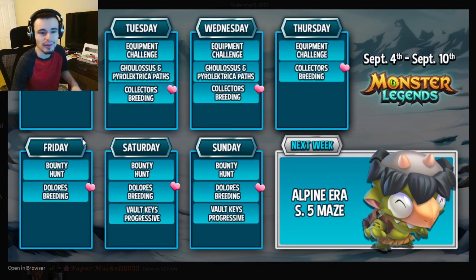Now let's move into this week's events. Monday's already over, so we're just going to skip over that. Tuesday, Wednesday, and Thursday are almost all exactly the same — they have the equipment challenge and the collector's breeding. Tuesday and Wednesday both have the Goulasses and Pyrolectra paths. Both of those paths are pretty bad; neither of those monsters are good. But there are quite a few great monsters in the collector's breeding. I'd probably get Chirocrawler — I know he's in it and he is very good.